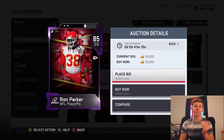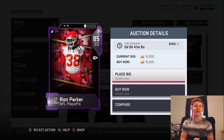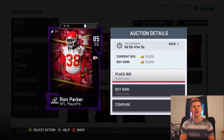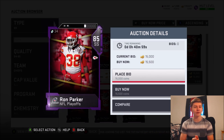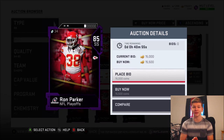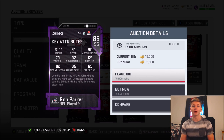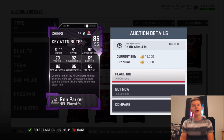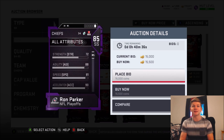We're going to start off with a pretty cheap one here in Ron Parker. He's currently going for 15,000 coins. I want to say it was Madden 17 where he had an Easter card, and that Easter card played so freaking good. Ron Parker has always played really, really good for me. He's 85 overall, 6 feet tall. He doesn't have very good hit power — 69 hit power, he's not going to lay the wood. But he has 91 speed, 90 acceleration, 85 zone, and an 82 man. He can play man or zone coverage. Not the best coverage stats, but pretty solid for 15,000 coins with 91 speed.